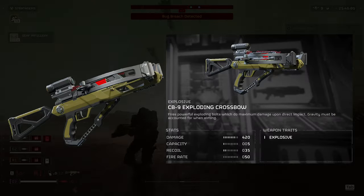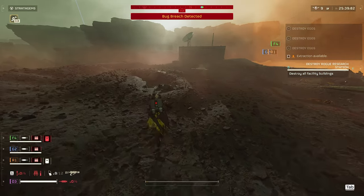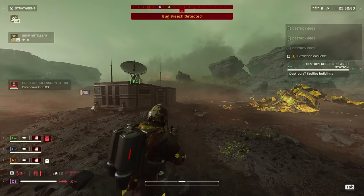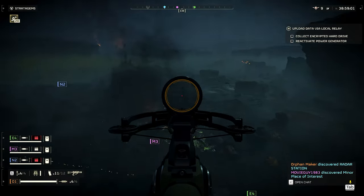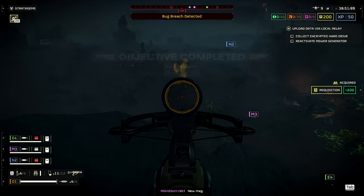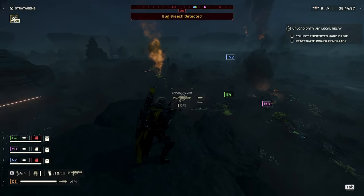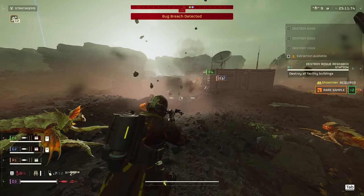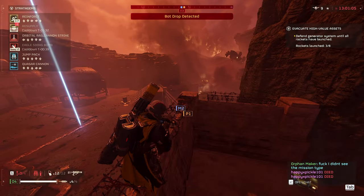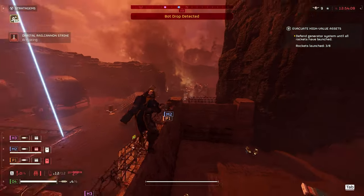Lastly from the primaries, we have the CB9 explosive crossbow. I was very surprised that the Eruptor was able to close bug holes and destroy bot fabricators, but the explosive crossbow cannot — even though it has the word 'explosive' in it, it can't even open storage containers. So to me, this is a complete mob-clearing weapon. It holds multiple shots — up to five at a time — which is good. The explosive range is smaller than the Eruptor's, so you'll need to shoot a bit closer to the enemy for AOE damage. Close quarters is still dangerous. As a lightweight weapon, you can bring it up much faster when aiming, so you can constantly run and gun. Light armor, jump pack, and explosive crossbow is a really fun setup.